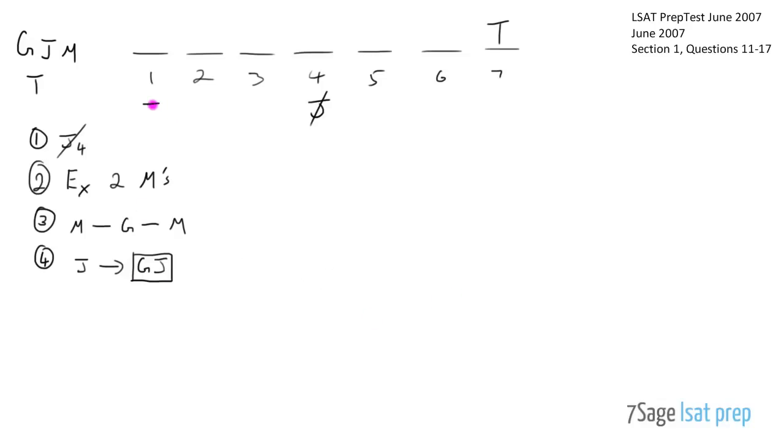J cannot be placed in week 1 because that would require a G in week zero, which doesn't exist. So J can appear in weeks 2, 3, 4, 5, or 6 - but not week 4 due to rule 1. The fifth rule says no destination will be scheduled for consecutive weeks. I'll write XX with a slash to remind myself of no consecutive repeats. Since T is already in week 7, T cannot also be in week 6.